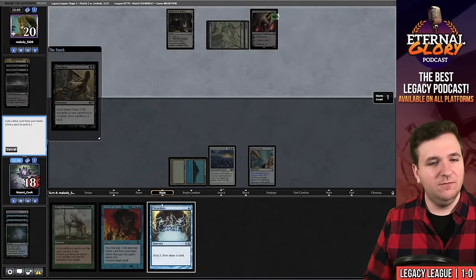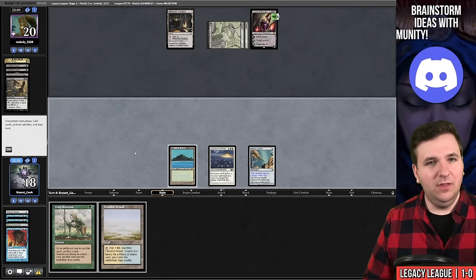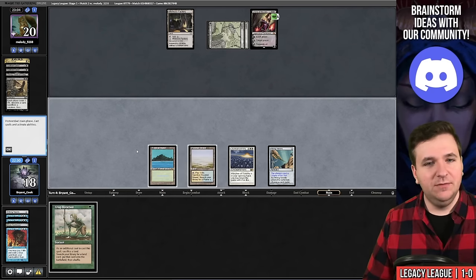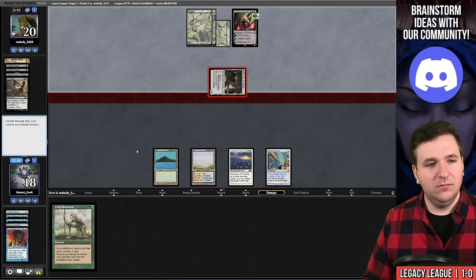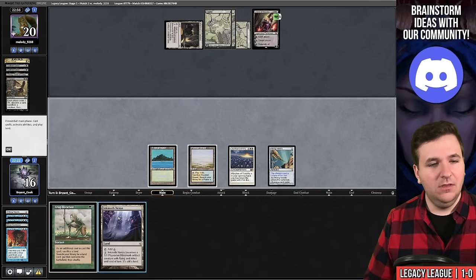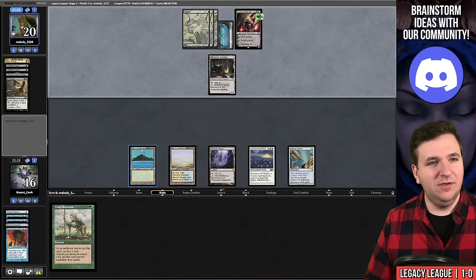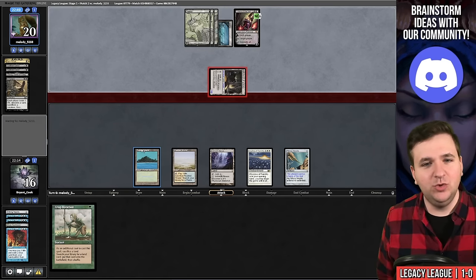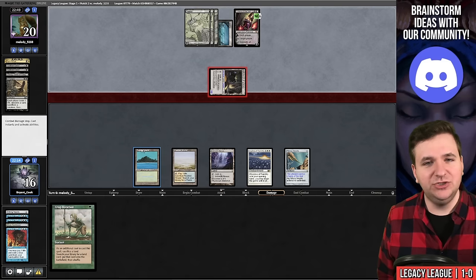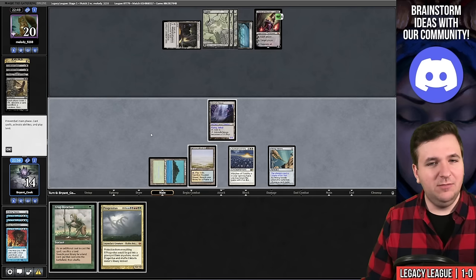Now I'm a Blazing Shoal and a large card away from victory. They Smallpox — I'm going to Force of Will it. They have one card remaining. We drew a land. They're going to get in with Mishra's Factory and I go to 16. We draw Inkmoth. They have another land and animate the Factory. I need to draw a Brainstorm to convert this Crop Rotation.